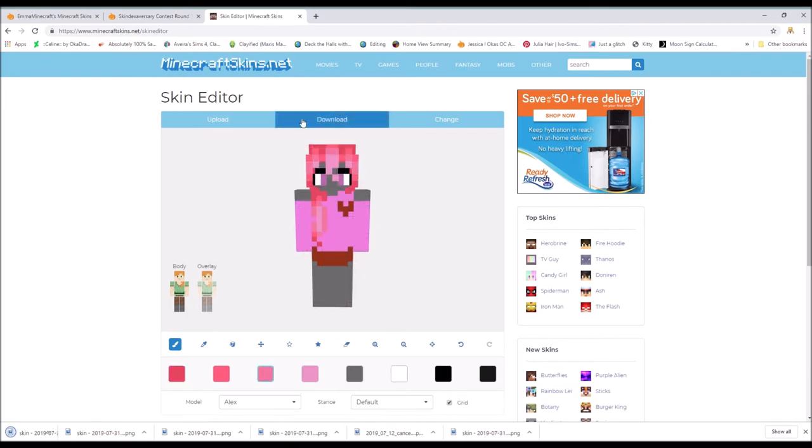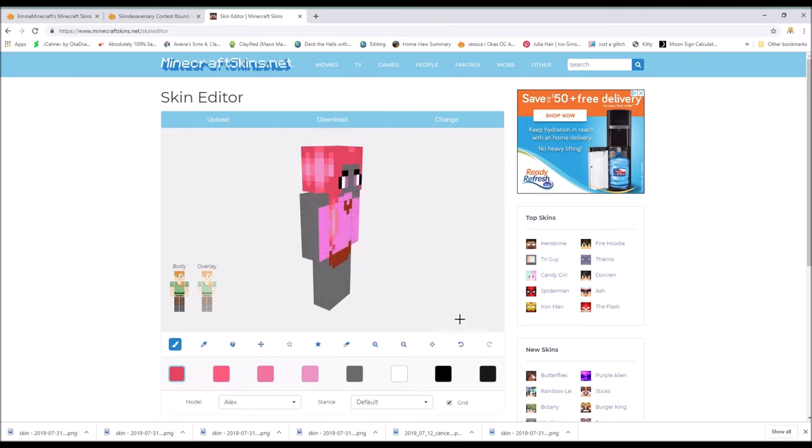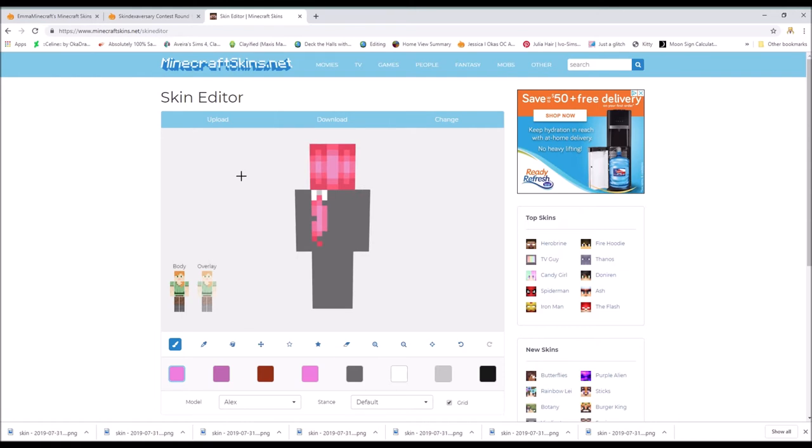That helped me sort of see where I want the colors to go. I want this color to go more towards purple and same with this color, because otherwise it'll clash a lot with the pinkish color. So I need to make sure to do that. Just having a good idea beforehand really helps. For shading the hair, you're going to make sure that the shading is vertical — up and down — because hair falls down, it doesn't fall to the side.